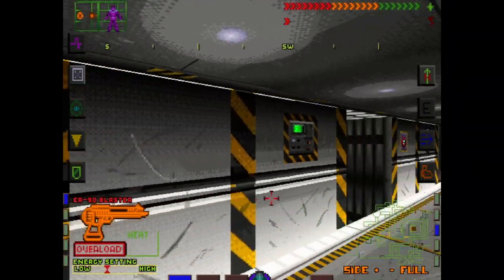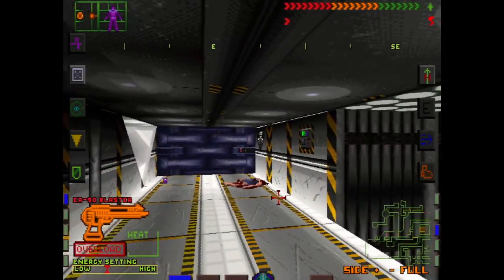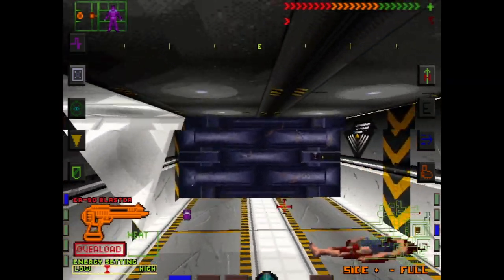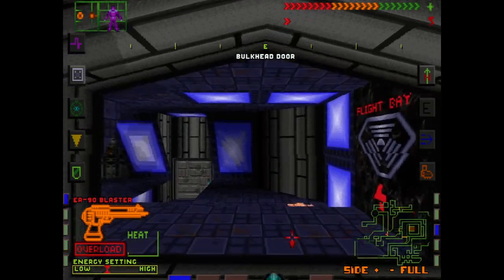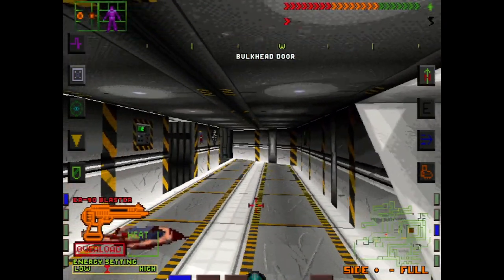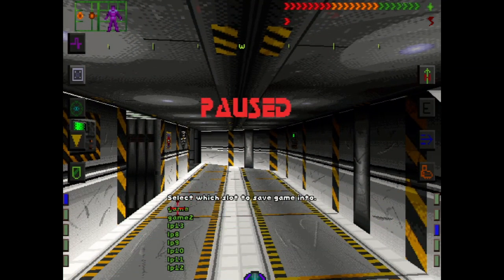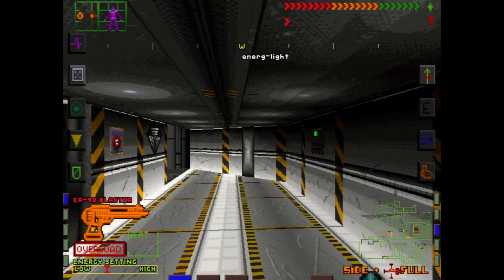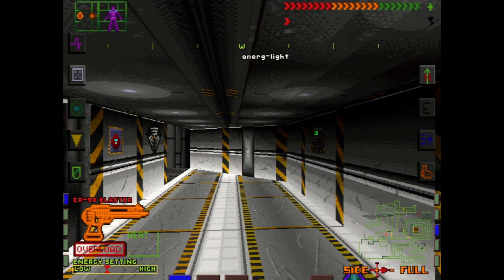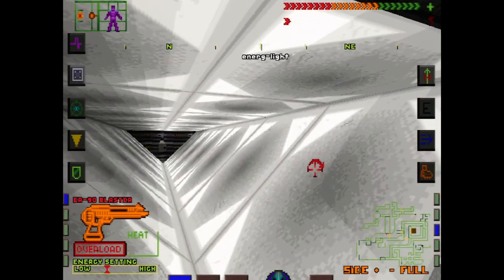Aside from that, we also found a bunch of bodies in a hangar, which I'm guessing were the people that we heard on the radio or whatever. So sadly, things would seem to not go quite so well for them, but I can't say I'm terribly surprised. Anyway, let's see if we can finish exploring this area, this floor, and then I guess we'll move on.